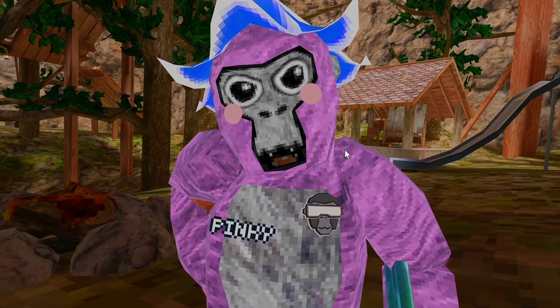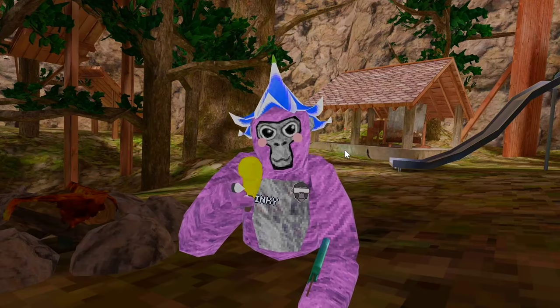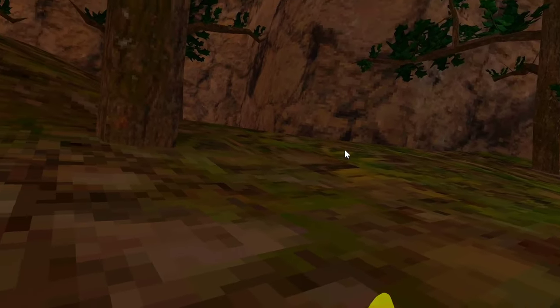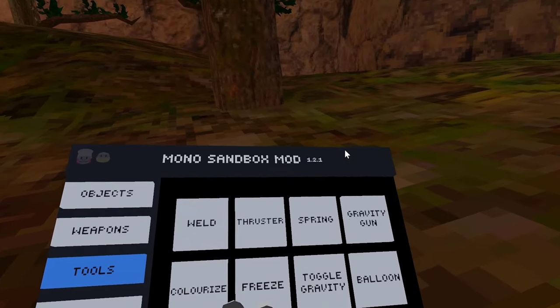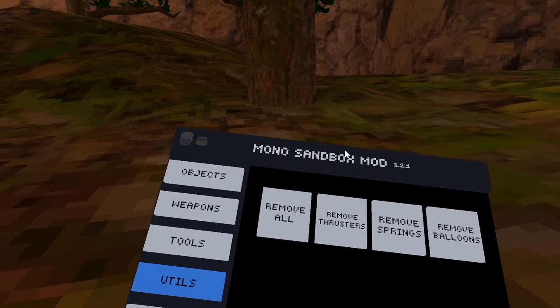Also, we have C4s. Like this. There's also a banana gun. This mod menu is super sick. There's all kinds of stuff on here you can get — tools, gravity gun, breeze, colorize, all this stuff. I'm going to save that for last.